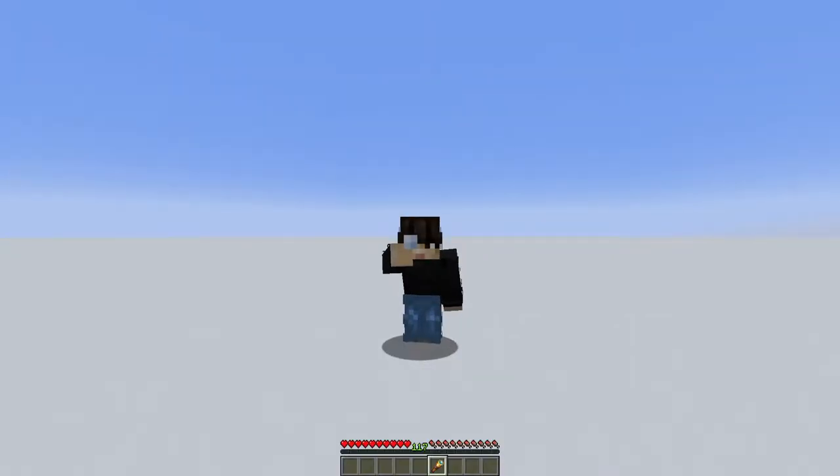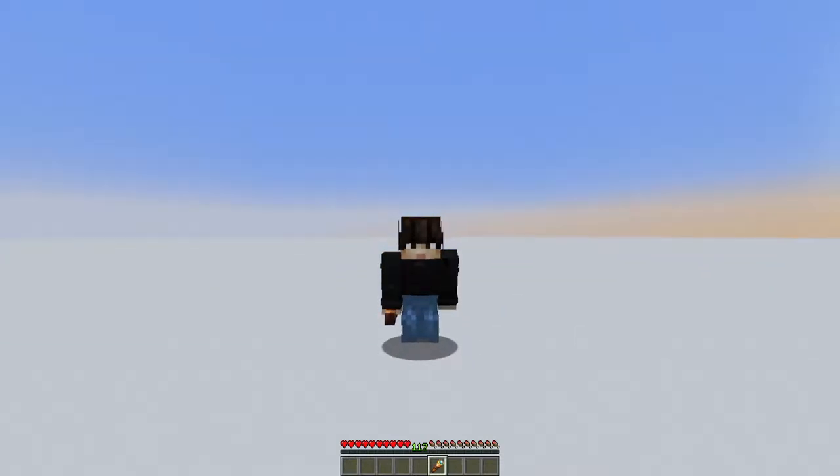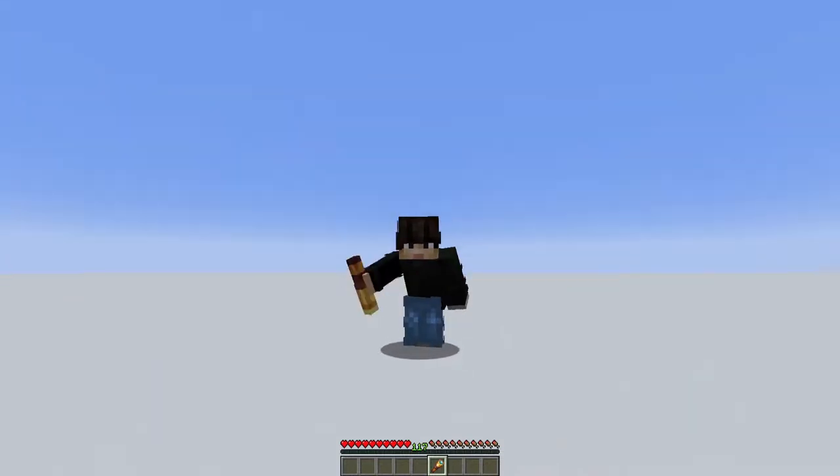In 5 days, 1.17 will finally be released, and I'm kind of excited for this one, so I decided to play around with the pre-release a little bit. I wanted to experiment with the concept of making secret entrances for redstoners, builders, and even in the natural landscape. So here's my take on the new blocks and how you can mess around in 1.17.